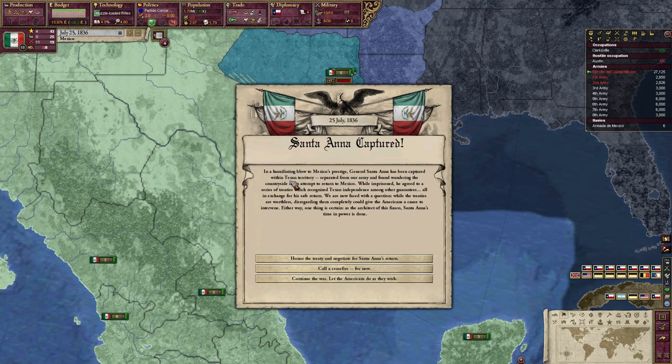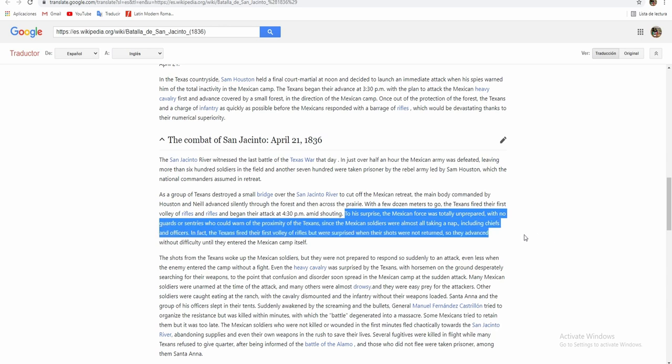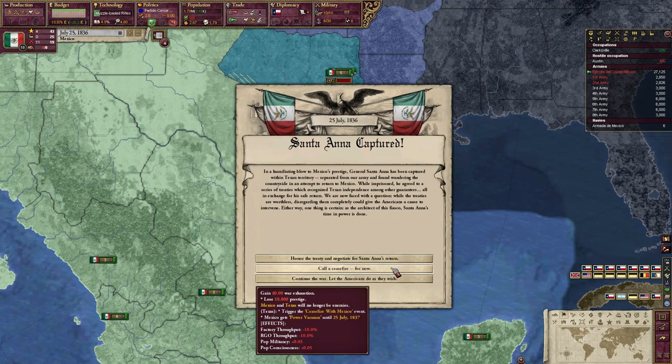To be more specific, the president at this time, Antonio Lopez de Santa Anna, led the army to crush the revolt originally, and to say that he messed up big time would be an understatement — he got captured by the Texan rebels because he decided to go to sleep. No joke, that's what actually happened in real life. So to simulate this in-game, should you try to siege any of the provinces in Texas, there is going to be a chance — which increases each time you siege more provinces — that he is going to get captured.